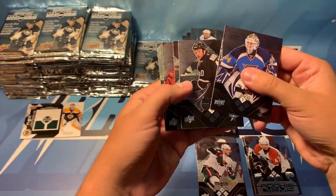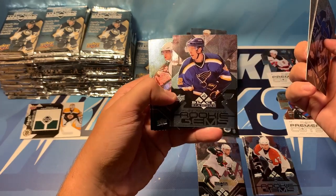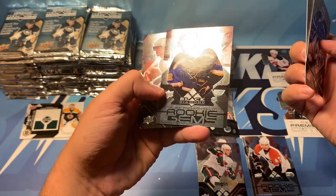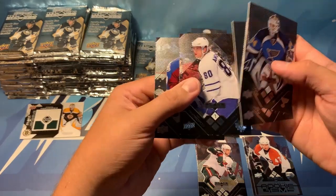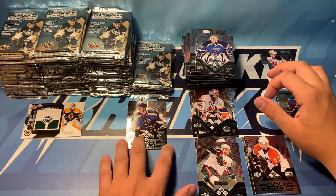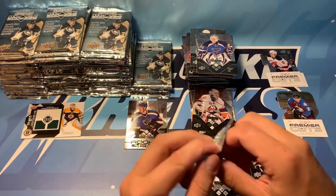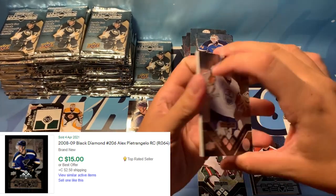We've got Manny Legacy. Mauro — Alex Petrangelo — a quad diamond! That is a very nice pull. Quad diamond, Alex Petrangelo. So the quad diamonds are quite rare. I'm going to have to look up the value on that one, but it's going to be pretty good — especially considering it's the captain of a Stanley Cup winning franchise.